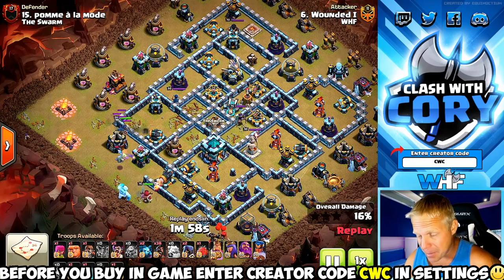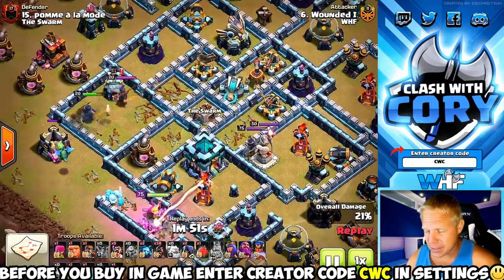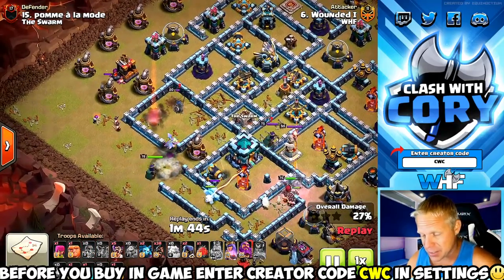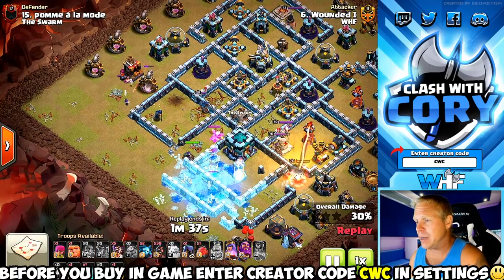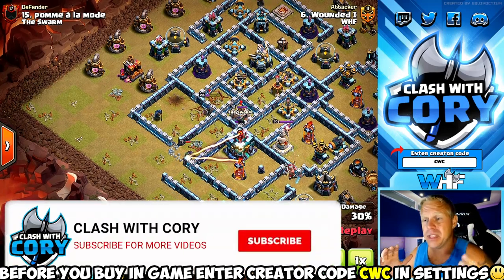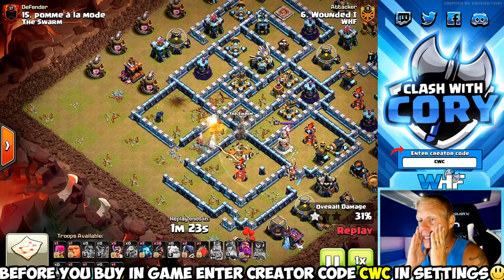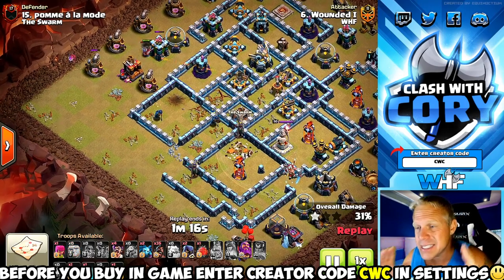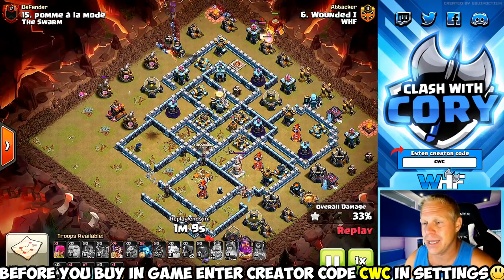Alright, second attack coming in. Looks like he did grab a Scatter Shot with the clan castle zap this time — that's some big time value. He split up a couple of those lightnings and got another defense on the other side, so that whole core of the base is gone. Royal Champion comes in with a Suey, almost got the kill on that enemy Royal Champion. The Super Wall Breaker is going to open up access to the Town Hall for the Queen. Queen pops her ability and gets the Town Hall down along with the enemy Queen and Royal Champion — the most insane Queen Suey value I've ever seen.